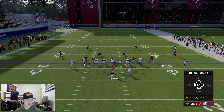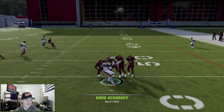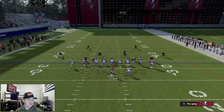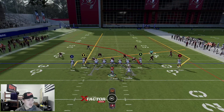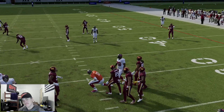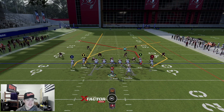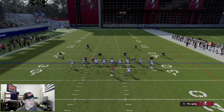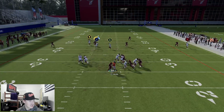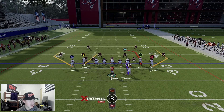Against Cover Two, a lot of things that would be open aren't necessarily going to be, but you can check it down to Julio. B is open against this look, and against man coverage he's always open if it's one-on-one. Against any base coverage I would wait to throw it, but against this coverage you'd have to throw it earlier. Moving to our next setup: we're going to cross X and slant A, blocking the running back. This is your kind of base coverage crosser with X.